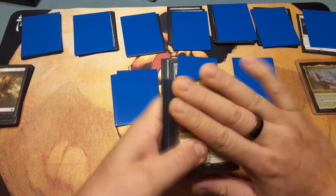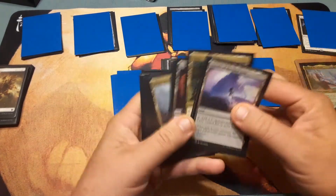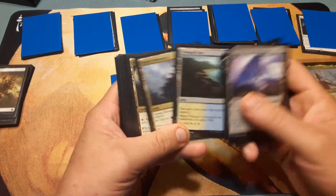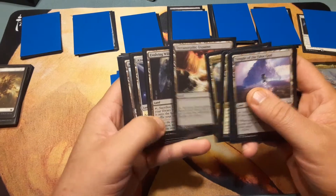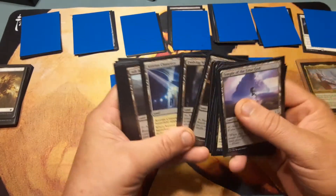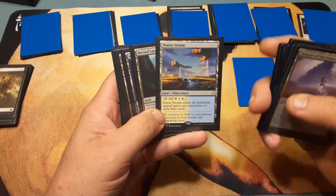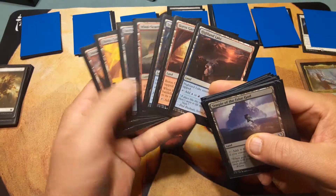He needs help with these utility lands. Some are okay — Temple of False God is alright, Exotic Orchard is alright. Boilerworks and Tranquil Cove need to go away. Monastery is okay, Command Tower is okay. Terramorphic Expanse and Evolving Wilds you really don't need. Azorius Chancery and Ash Barons, Prairie Stream — the rest of these need to go.